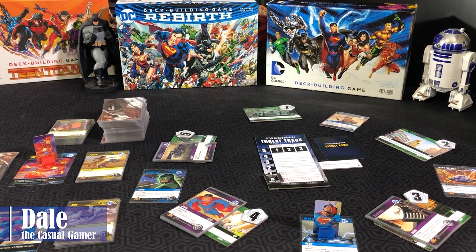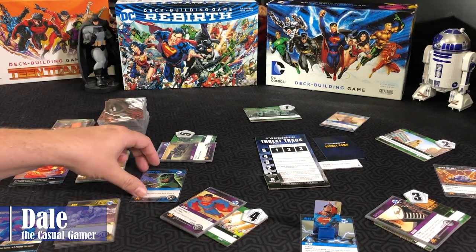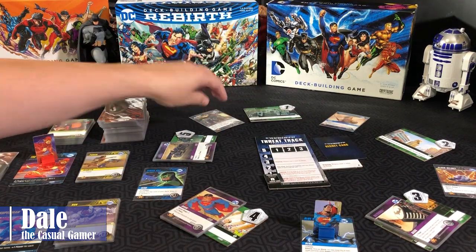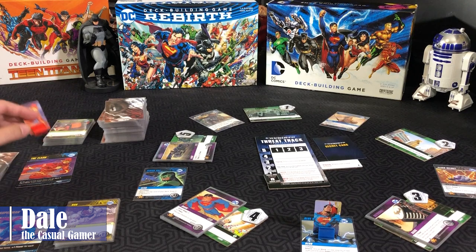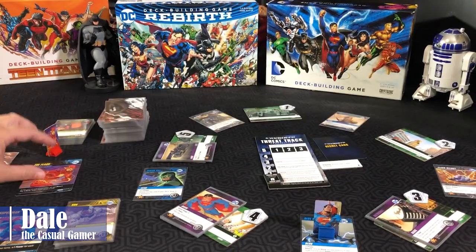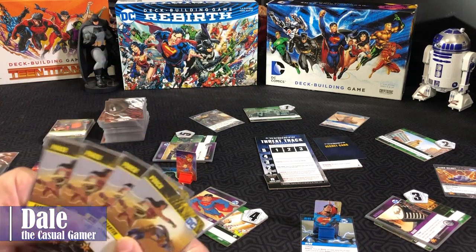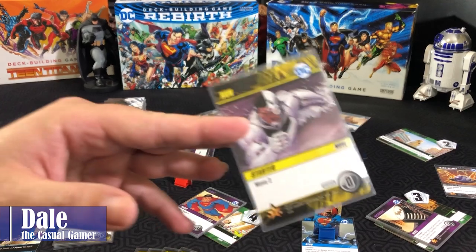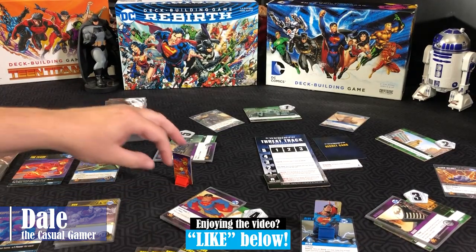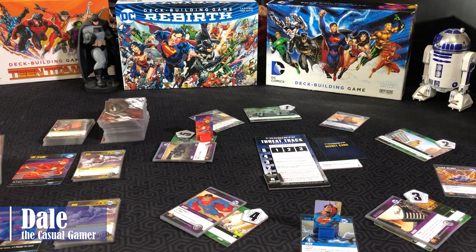For the Flash's turn, there are no start of turn effects and no villains in play, so steps two and three won't happen. We take the top card of the main deck and put it in a lineup slot with the fewest cards. Then he plays cards from hand — fortunate enough to get four power, and being the Flash he starts with two move, giving him four power and four move. He can come in wherever he wants. He starts at a location, spending four power to purchase a card, puts that in his discard pile, then with four move runs into the Batcave. Turn ends: no cards in hand, no end of turn effects, played cards go to discard pile, then draw five cards.